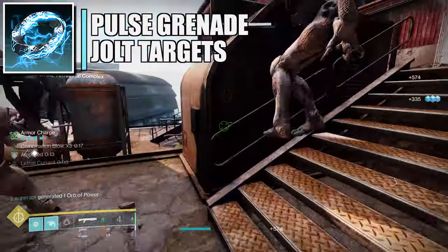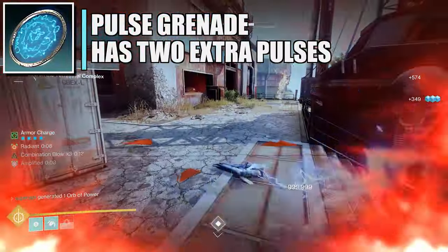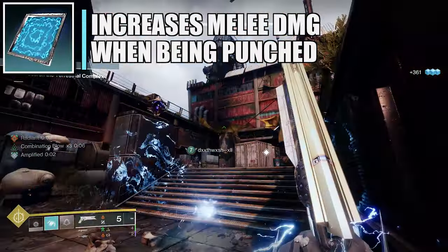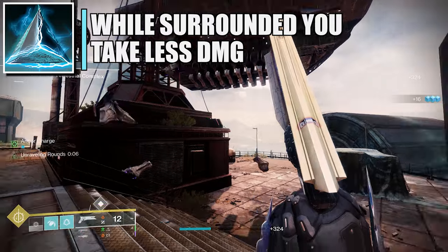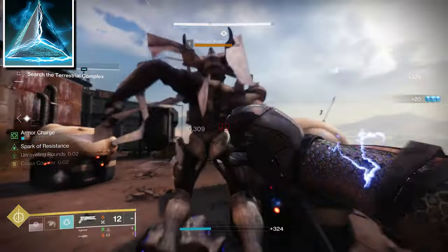For fragments: Spark of Shock — arc grenades jolt targets, but minus 10 discipline. Spark of Magnitude — increases the duration of your Pulse Grenade. Spark of Feedback — taking melee damage briefly increases your outgoing melee damage, plus 10 resilience. Spark of Resistance — while surrounded by combatants you are more resistant to incoming damage, plus 10 strength.